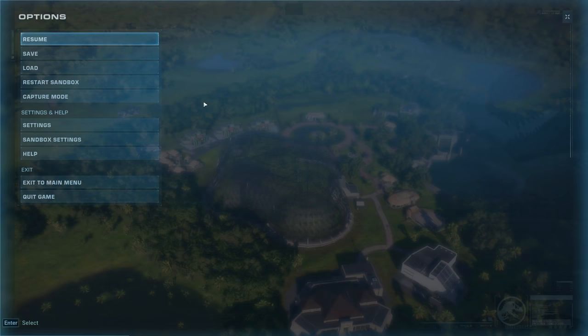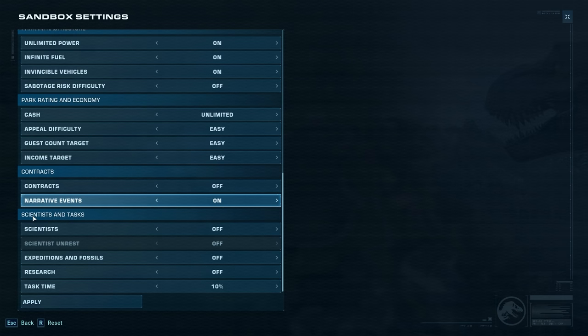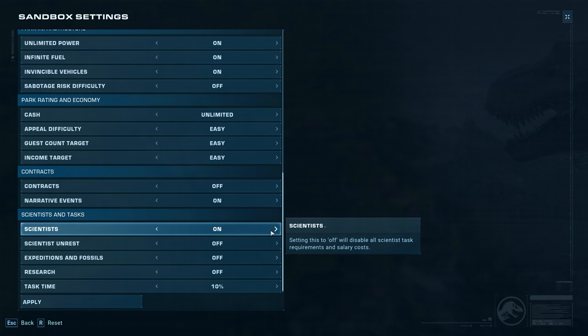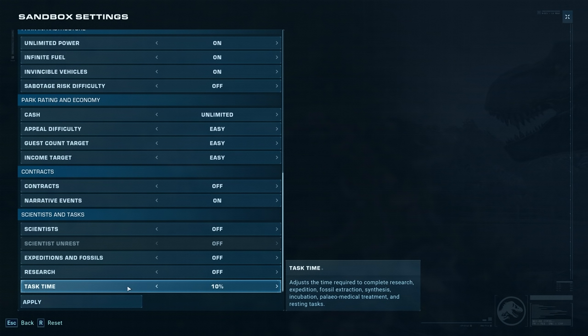The main change in sandbox mode is a few new toggles. If we go down to sandbox settings and scroll down, you'll see at the bottom we've got scientists and tasks. Scientists can now be turned off and on as you choose, and their unrest as well — we're going to keep those off. You can now turn expeditions and fossils on for your sandbox mode, so if you wanted to start sending out dig teams and have a more JP-style experience in sandbox, you can now do that. Research is separate as well, and then there's task time.